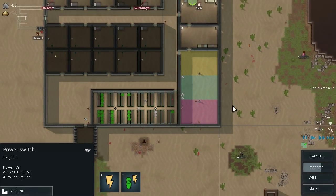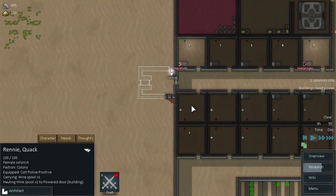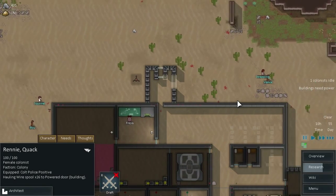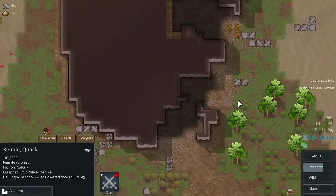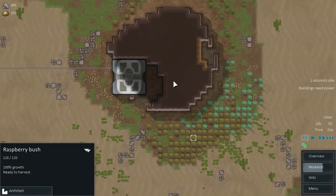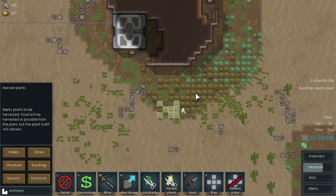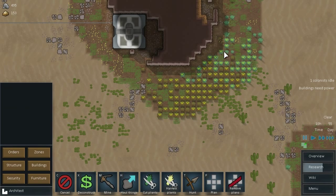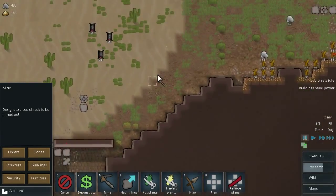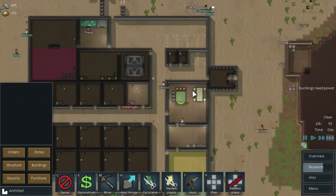People are going about building stuff, that's good. Let's speed things up a bit. We're running low on resources. All this stuff's ready to harvest — let's set an order to cut this and harvest these plants. We also want some more mining to be done, which we have set. Hopefully we've got enough to get on with.